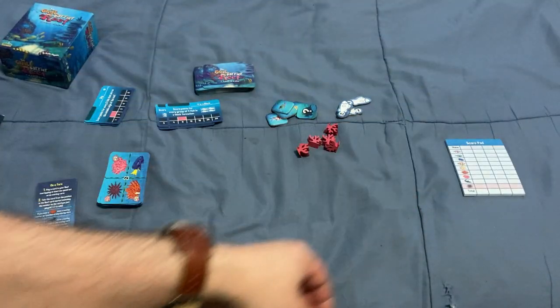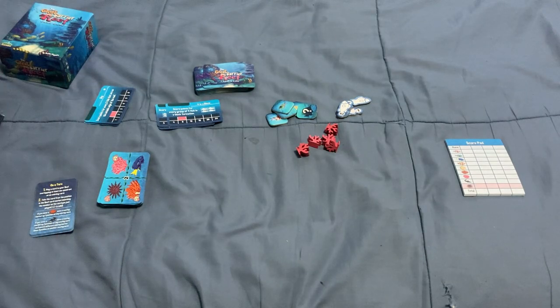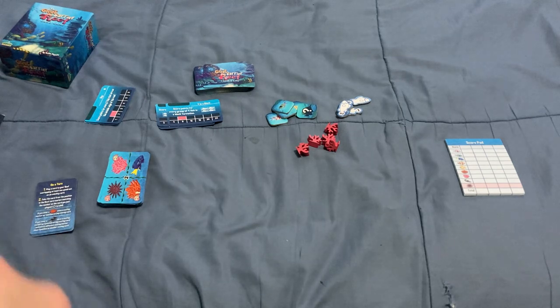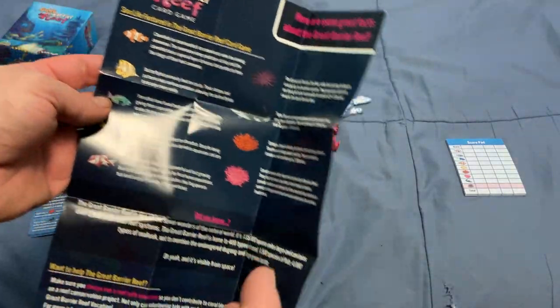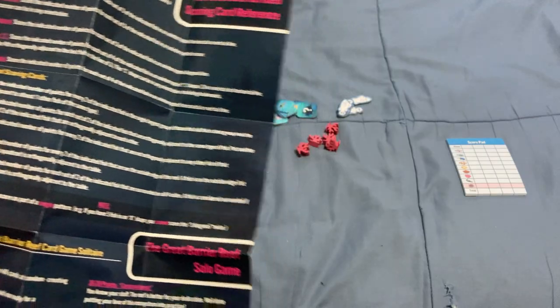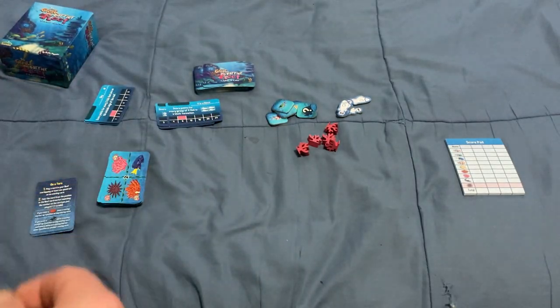There's a score pad and rules — a nice foldout thing. There's also this nice page that has information on the sea life that's in the game, as well as the Great Barrier Reef, which is kind of cool. It also has a little bit more information on the scoring, and there's also a silver board, which I'll put aside for now.